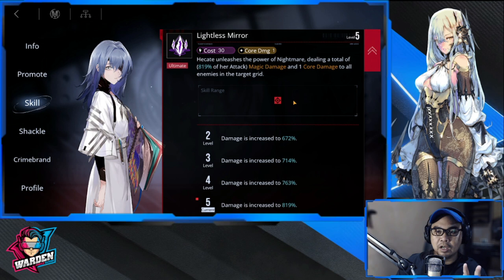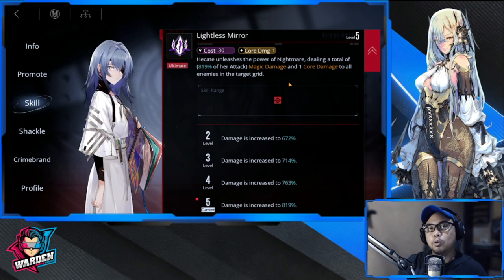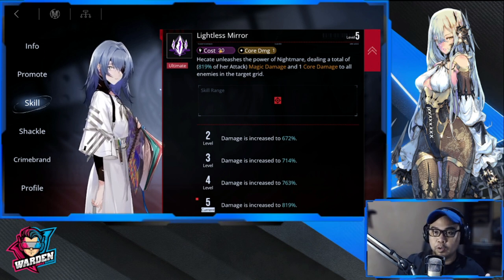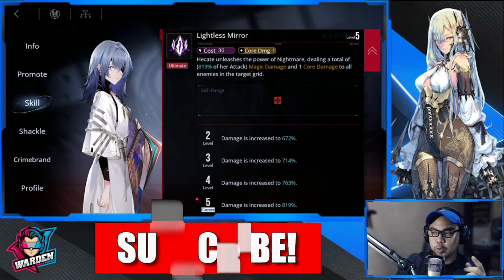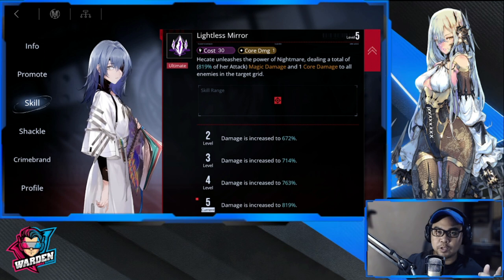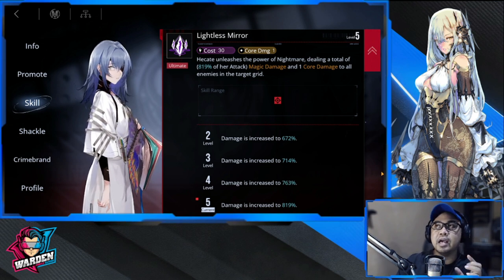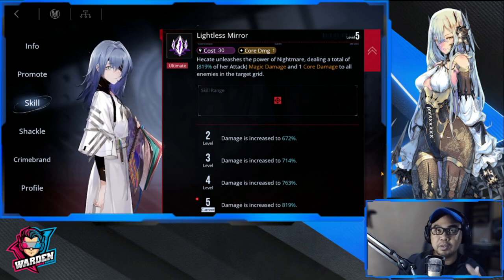Why go with free-to-play core breakers? Most of them actually have a low cost for their ultimate — that's one key advantage. The average cost ranges from 20 up to 30, while S-rank core breakers usually cost around 30 to 40. So they're very cost-effective and can cycle their core-breaking abilities much faster.